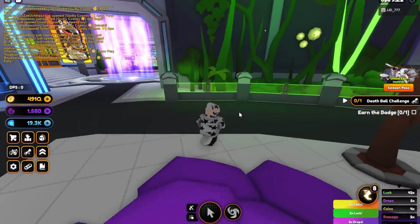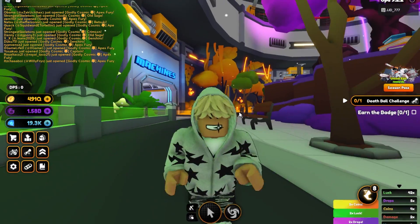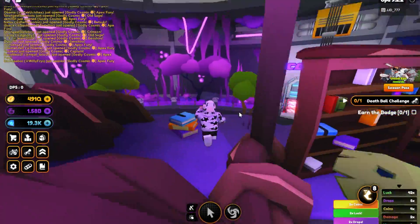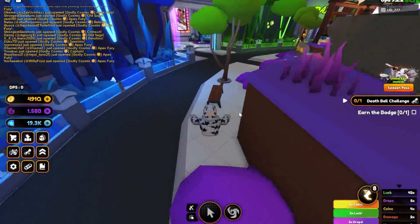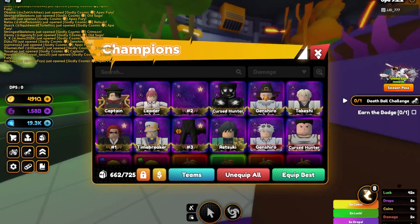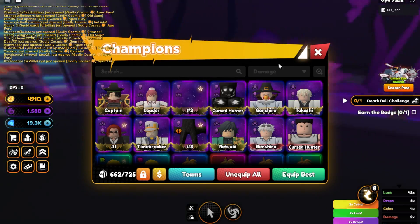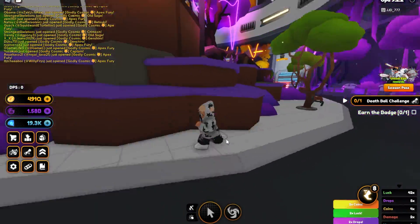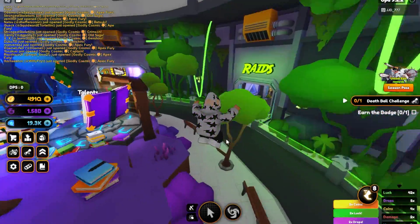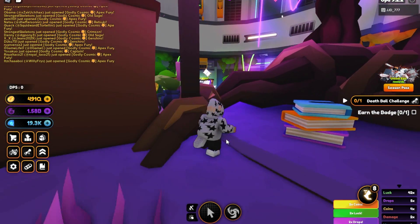Today we're going to be talking about the best guide for whether you're going for punch damage or ability damage. If you want the highest DPS for just punching the enemies, you're going to want to use the Warriors, and if you're going for ability damage when you use your ability, you're going to want to go for Ancient Magus. We're going to get into all the best quirk combos and the best skin affixes to use for these differences.